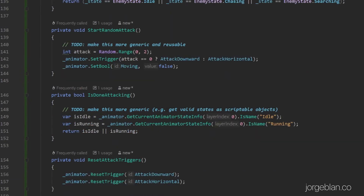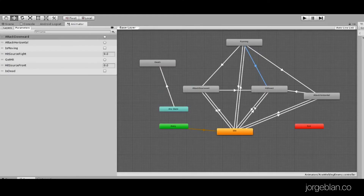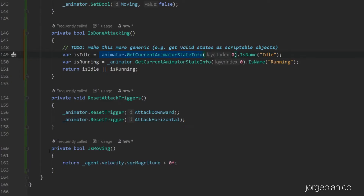Similarly, when we want to check that the enemy is not attacking we check whether the animator is in the current state of idle or in the current state of running. If the animator is either running or idle we know that the enemy is not attacking — that way we don't allow the enemy to move into the attack phase directly from the attack downward, hit reaction, or attack horizontal states. And then we have a check here to figure out if the nav mesh agent is moving — we simply check if the square magnitude of the velocity is above zero.